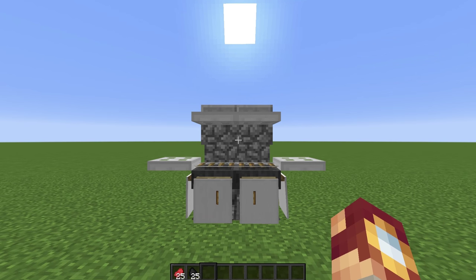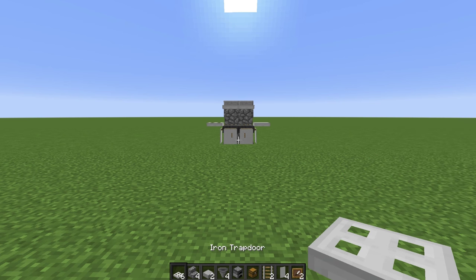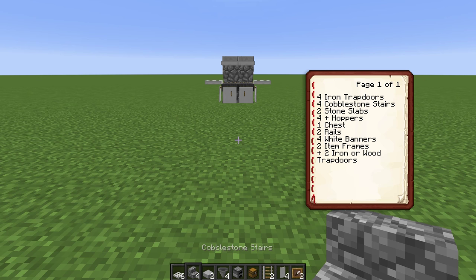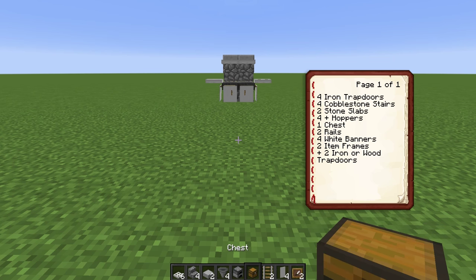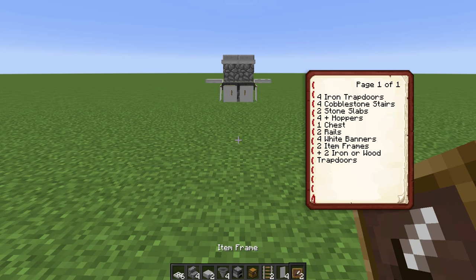So let's go ahead and figure out how to build it. The first thing we're going to do is go through the list of materials needed to build this grill. We're going to need six iron trap doors, two cobblestone stairs, four stone slabs, four hoppers, one furnace, one chest, two rails, four white banners, and two item frames.